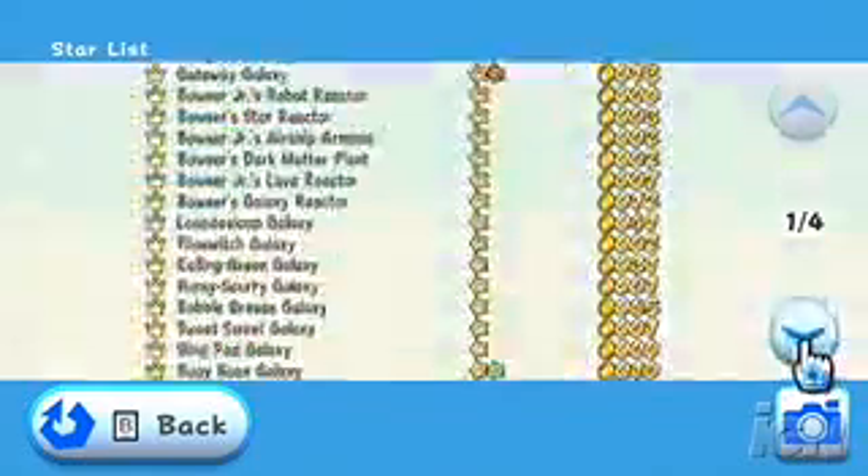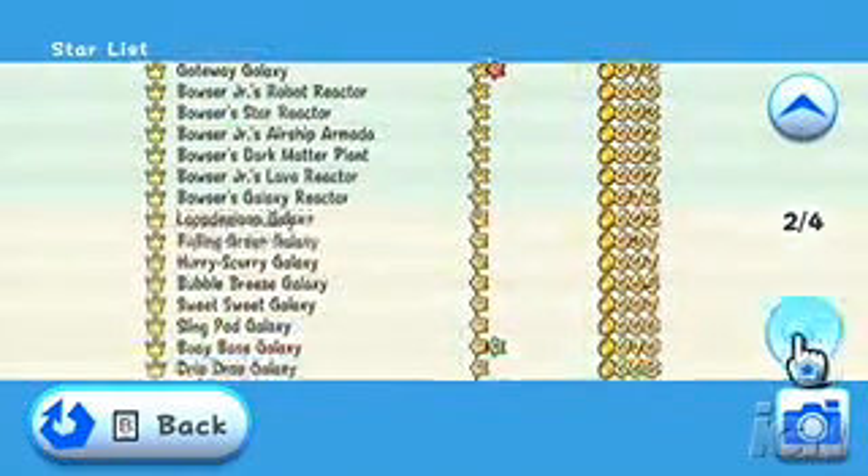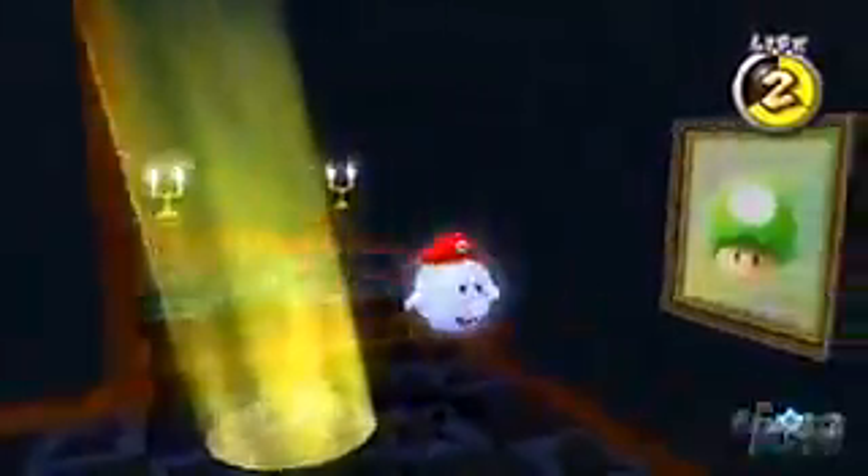The game even uses some of Wii's extras. For example, you can pick up a second Wii Remote, hand it to a friend, and he can help you out through the adventure. You can also take snapshots of your star achievement list and send them to buddies over WiiConnect24. Super Mario Galaxy is not only one of the best platformers I've ever played, it is the best game on Wii and the number one reason to pick up Nintendo's system right now. I've given the game a 9.7 and an Editor's Choice Award. Don't hesitate — go get it.